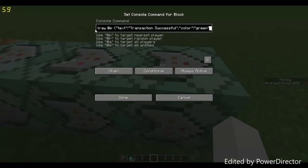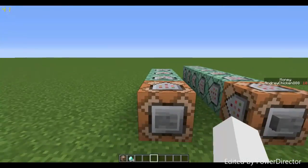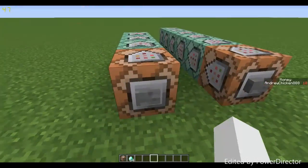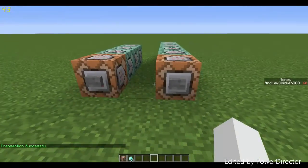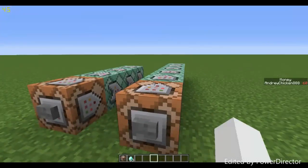The last command block is just for aesthetics — it's a `/tellraw` command that sends 'transaction successful' to the nearest player in green text. Clicking the button now: it says transaction successful, I have one less diamond, and I went from 10 to 60 dollars. That works fine.